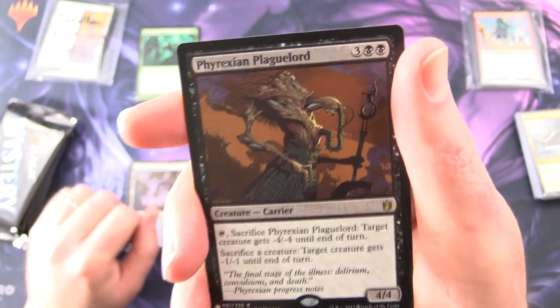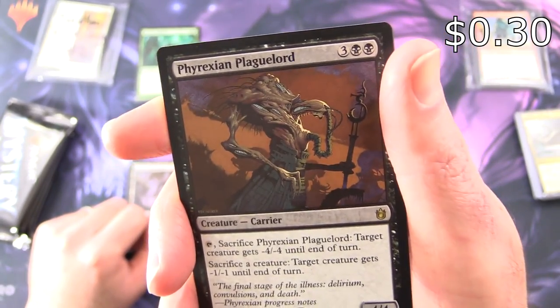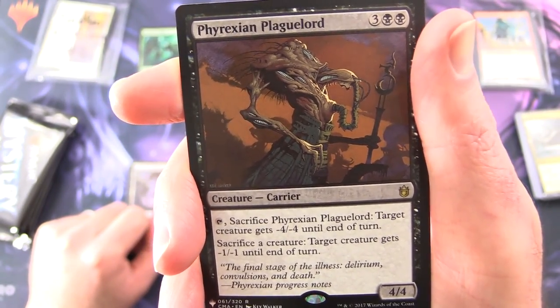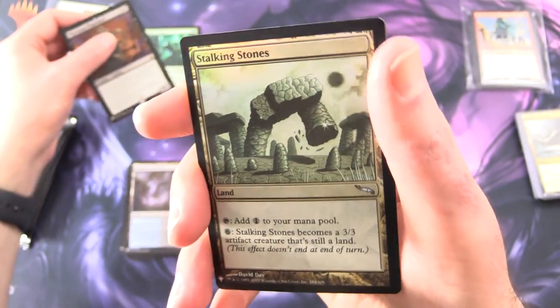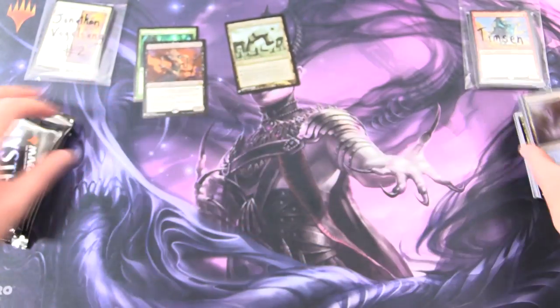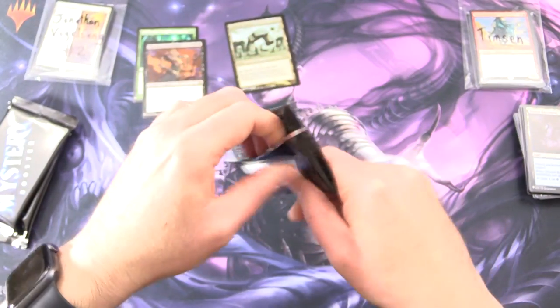And another rare — that's pretty cool — Phyrexian Plague Lord, Creature Carrier, 4/4 for 5. You tap and sacrifice it: target creature gets -4/-4 until end of turn. Sacrifice a creature: target creature gets -1/-1 until end of turn. Nice pull there. And a Foil Stalking Stones. Those stones — it's like Stonehenge walking around. A little unusual.